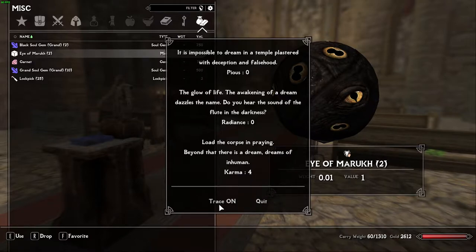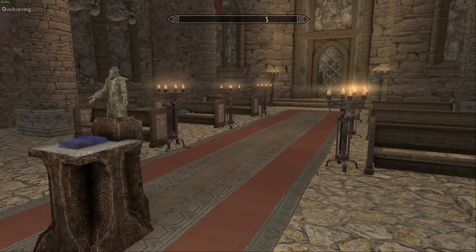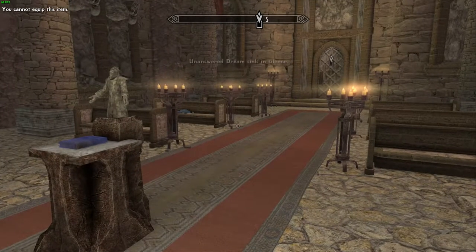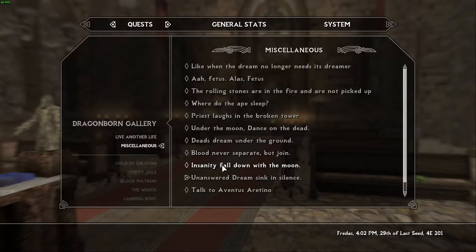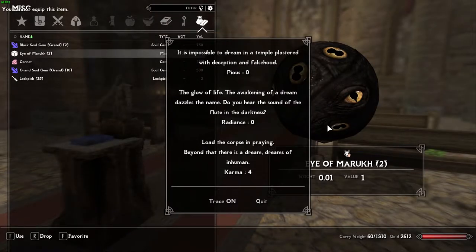If you click the button Trace On, you will obtain several quest markers leading to what we're going to call Dreams. Dreams will help us gain karma and determine what endings we can get, so doing these is pretty important. The other two things you can track — Pius and Radiance — were recently added with Vigilant 1.6.2. As of right now I have a vague idea of what these do, but I will go over them in a later video.